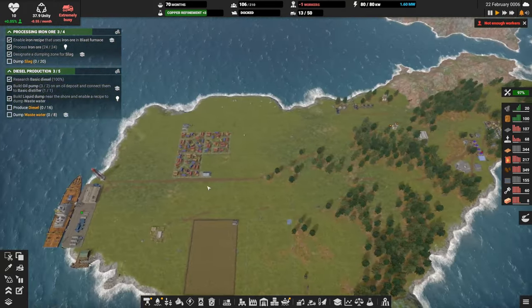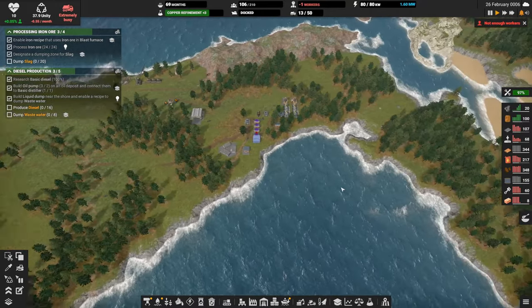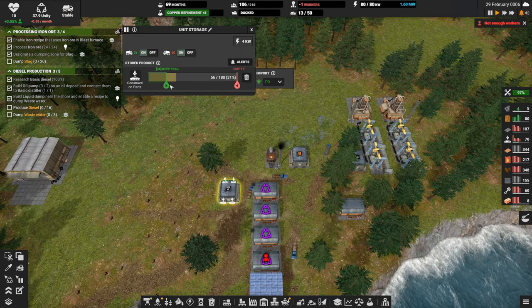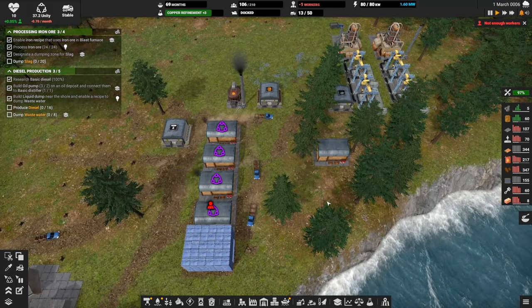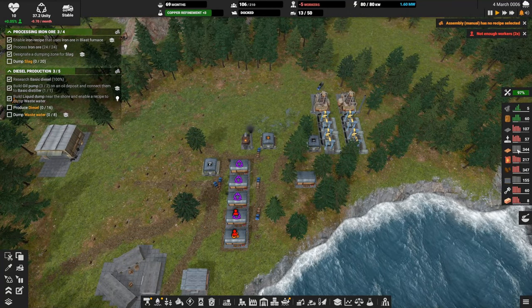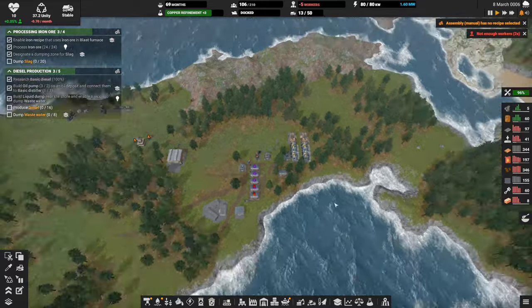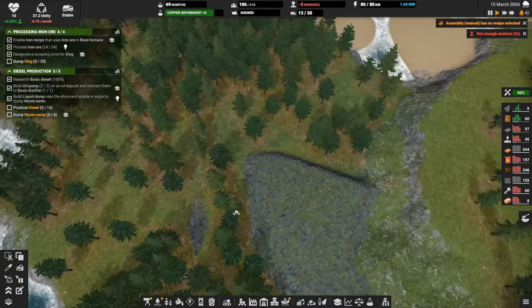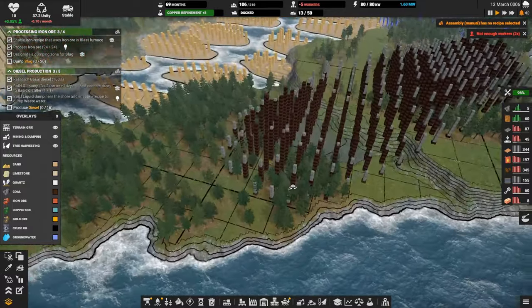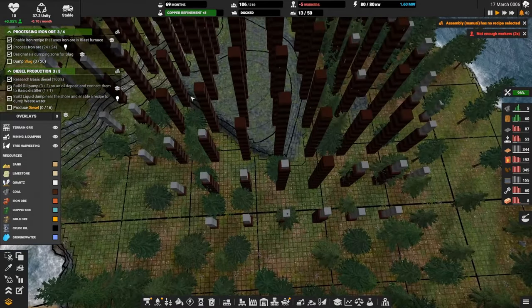Now we're short workers. We have the beacon on — in two months we'll get 14 refugees and some bonus products. Burning through our backlog of construction parts which is fine. Diesel is at 217. Coal is our issue. We know we're gonna have to start mining this coal — let's take a look at the overlay. There's a bunch of coal over here.